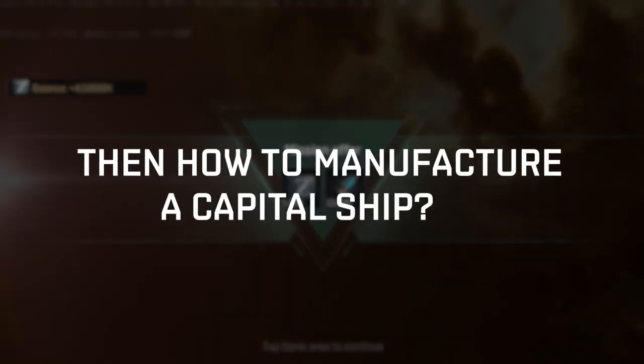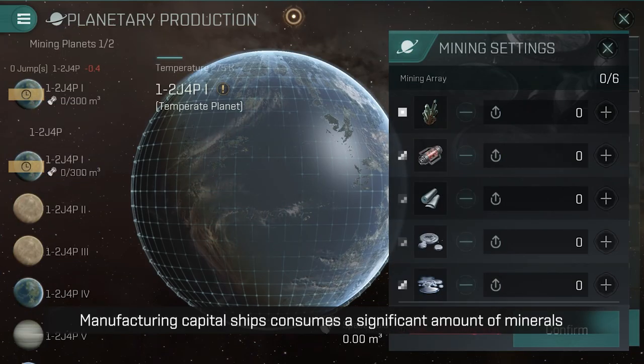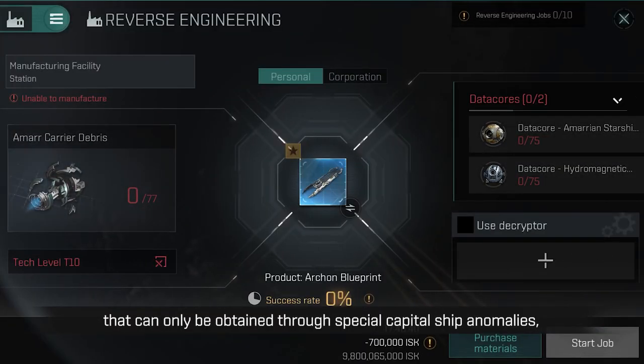Manufacturing capital ships consumes a significant amount of minerals. There are also key materials, such as ship debris and data cores, that can only be obtained through special capital ship anomalies.